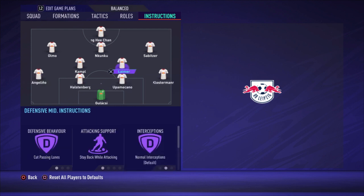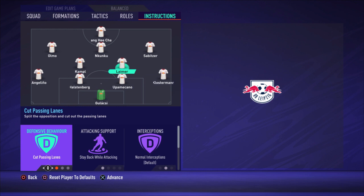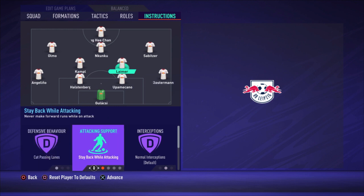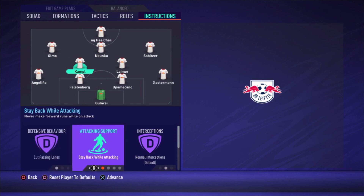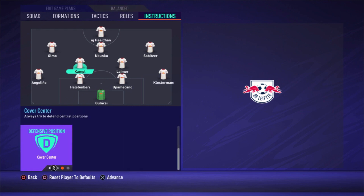For the two central defensive midfielders: Laimer is the most defensive one — cut passing lanes, stay back while attacking, cover center. Kampl is set to get forward, making him the more attacking CDM. If you're unsure about your defense, you can change Kampl to stay back while attacking too, so you always have two CDMs and two center backs behind. But I like having Kampl going forward as an extra attacking option — just make sure your passing is secure when in possession, since you'll be weak defensively at that point.